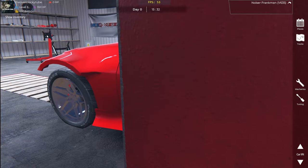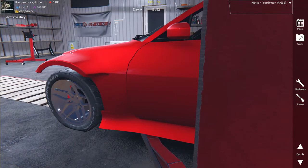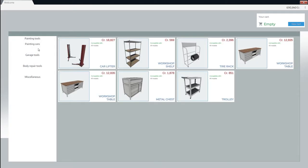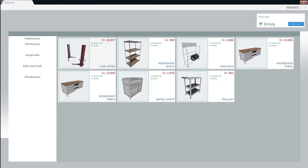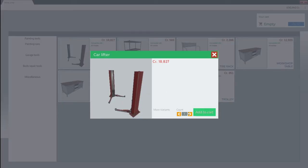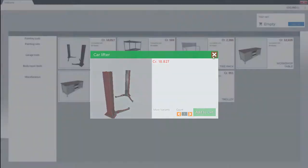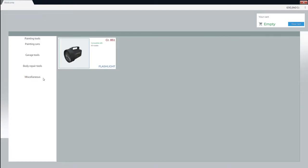Let's just do this. I'm clicking buttons to see if I can connect to this engine stand. Nothing is freaking happening. Come on, game. Maybe we don't have the garage tools for it. Painting. Garage tools — we've got the lift obviously. Even though all of this stuff is here, it doesn't mean anything. There is nothing that we can buy.